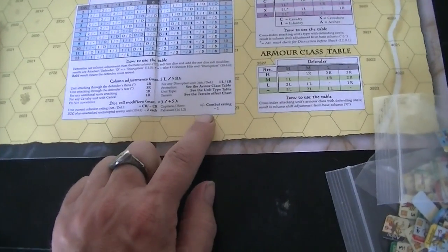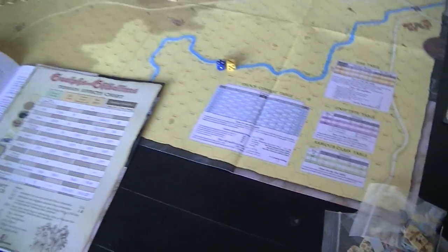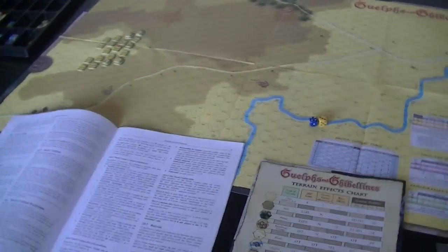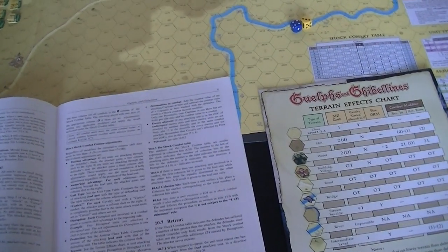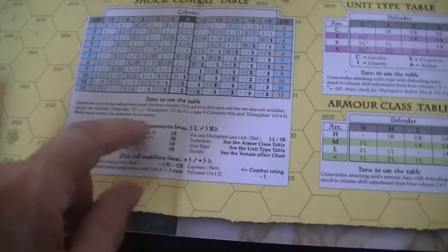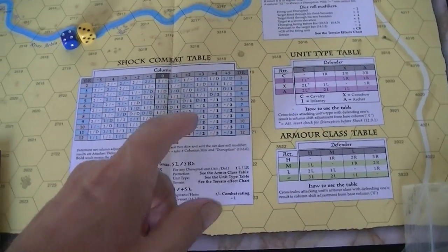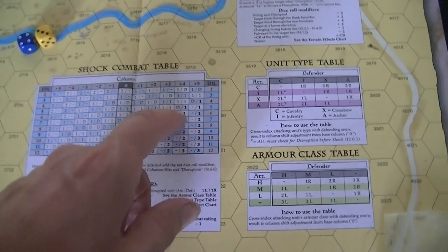If you're defending with a Palavassari, you get a modifier for the defensive bonus. You get a bigger one against fire attacks — if someone is shooting at you and you have those shields, you're in good shape. The results are numbers indicating the cohesion hits that attacker or defender takes — attacker first, defender second. There are also 'D' results for disruption, which flip you over.